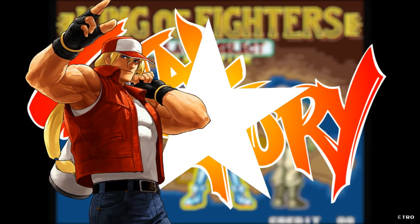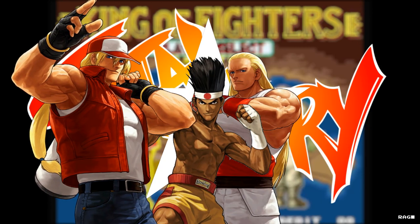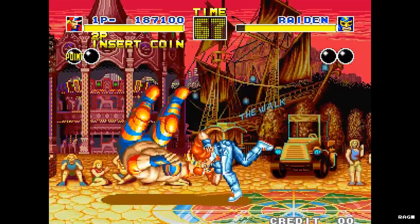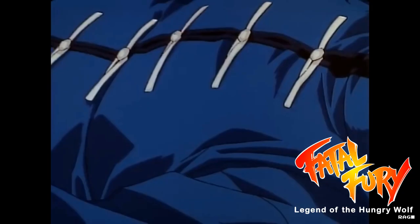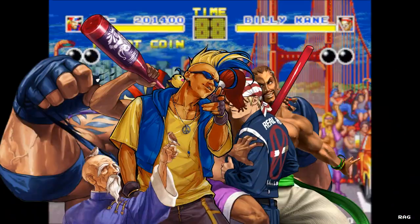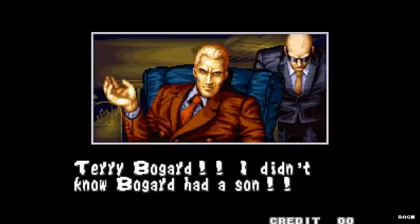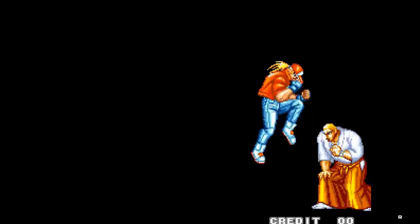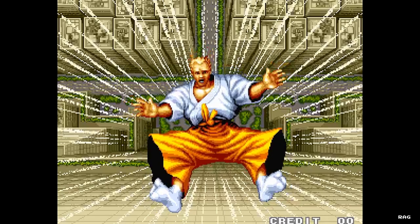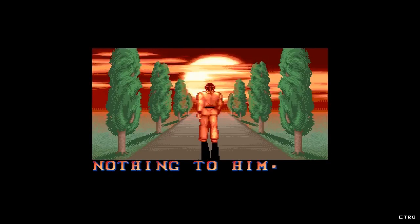In this game you can choose Terry Bogard, his brother Andy, or their Thai-fighting friend Joe Higashi to participate in a King of Fighters tournament organized by crime boss Geese Howard, who murdered the Bogard brothers' foster father 10 years prior. You have to fight your way through seven other fighters before your final showdown with Geese Howard. The game feels plot-driven as the story slowly reveals each character's motivation, compared to Street Fighter 2 where the plot feels more like an afterthought.